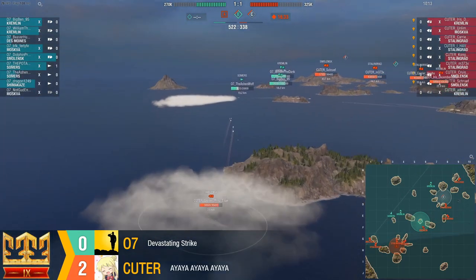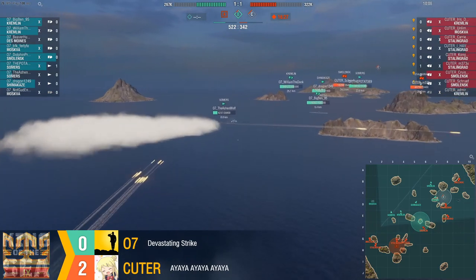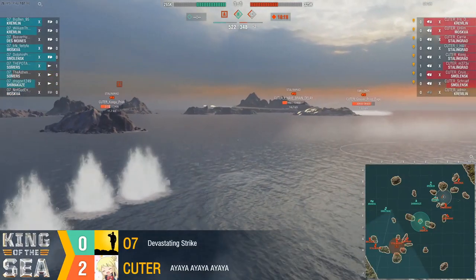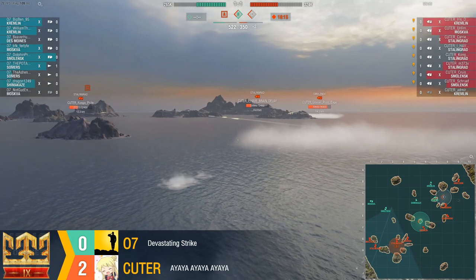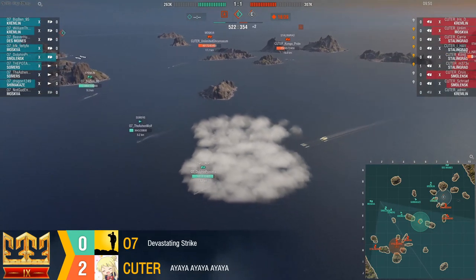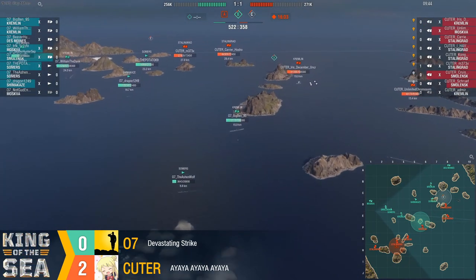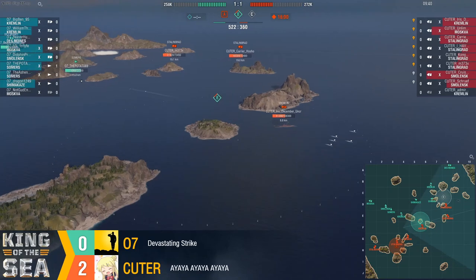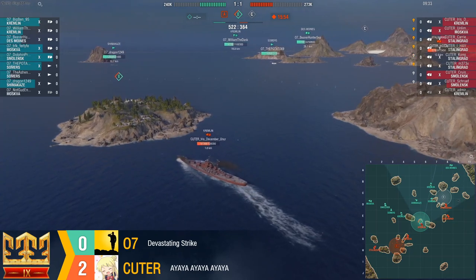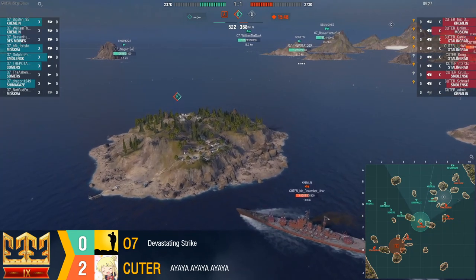Cruiser Prince Eugen is just happily sitting in this little smoke behind an island, pew-pewing Ashen Wolf — who is down to about 4K. One of the Smolensk radars must have him. He's down now, we can't see him. 07 trading health well but pushed off all the caps because of the tremendous amount of firepower and health that Cuter loaded in with. Iris just took what looked like a torpedo salvo — flooded for a bit and then put it out. Potato 69 continued to put torpedoes down that slot.